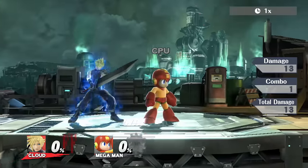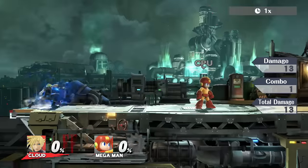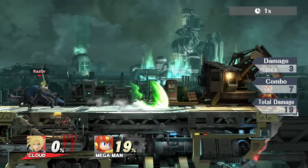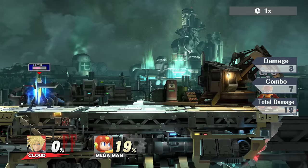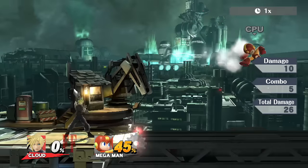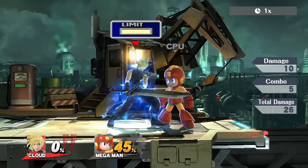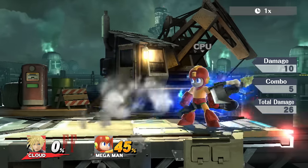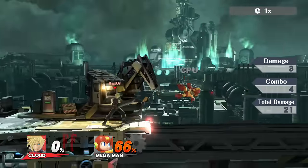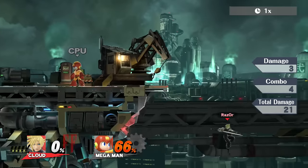Don't worry about if you have to burn it on an up special — it does help his recovery a lot, which is great since his recovery is not so great. So you have the neutral B, which is alright. As you can see it does 19 damage there. It's not going to start killing until 120s or 130s. Then you have your side B variant which does 26 damage, so that is the highest damaging of the limit breaks, and that will start killing around the 130–135 range.